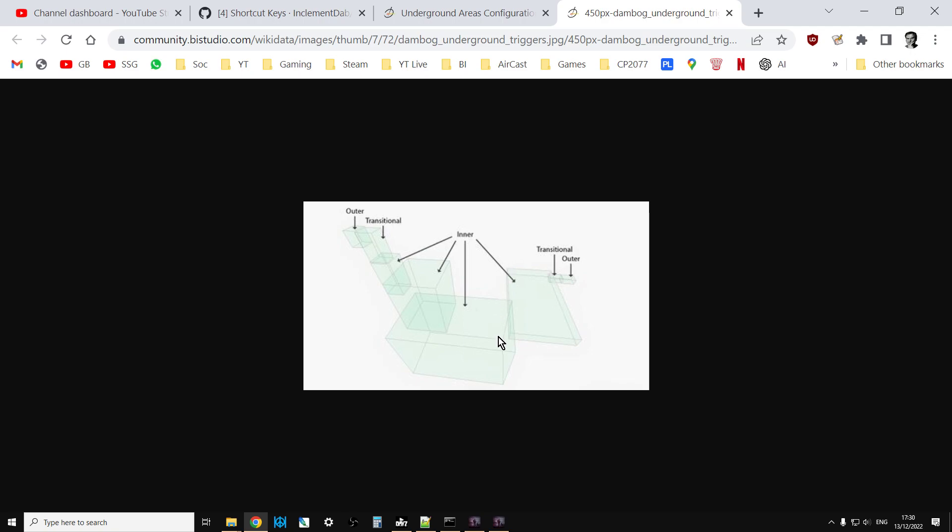As you can see, these are all rectangles, because the triggers we're creating are rectangles. If you think about the structures you're most likely putting these triggers into to make them dark - it's going to be buildings and things like that - you are going to be building rectangular spaces.